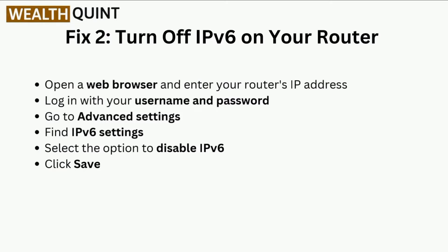Fix two is to turn off IPv6 on your router. Open a web browser and enter your router's IP address. Login with your username and password, go to advanced settings, find IPv6 settings, select the option to disable IPv6, and click Save.